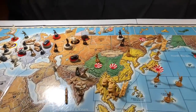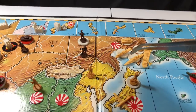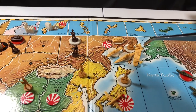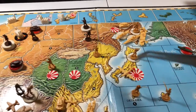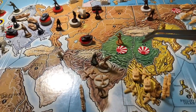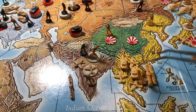For unit recap: in the Soviet Far East, there are two tanks and two infantry. Off the coast of the Soviet Far East are three transports, two battleships, and an aircraft carrier with two fighters. In Japan, there are two infantry and one bomber. In Manchuria, one infantry. In Sinkiang, one infantry. In Burma, three fighters, two tanks, one infantry, and two transports off the coast.